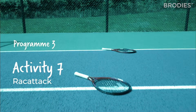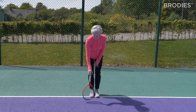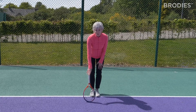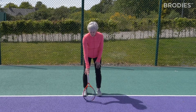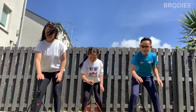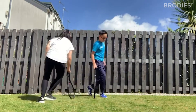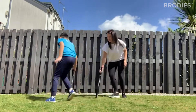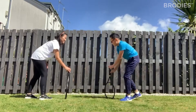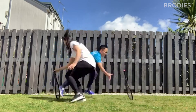This exercise is called Rack Attack — all you need is your racket. It's great for quick reactions and getting used to having a racket in your hand. Put the racket on the ground. One player shouts out a body part, you touch that body part and then rescue the racket before it falls over — tummy, shoulder, knee, toes. Remember to do it with your right hand and with your left hand. Then work with your partner: racket beside you, partner starts very close, say one two three go, let go of your racket, grab your partner's racket, they grab yours. If successful, take one step back and increase the distance and the challenge.